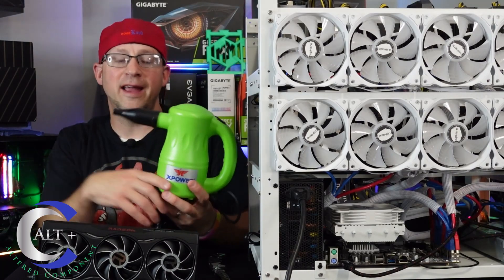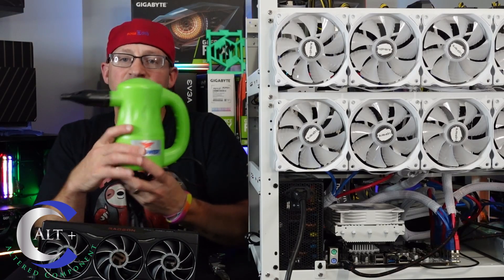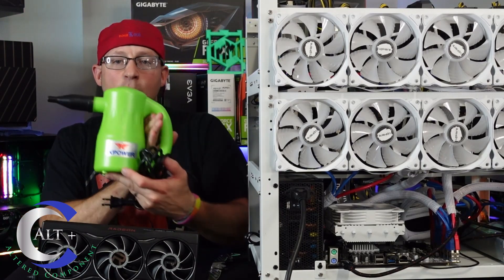This is the XPower A2 compact air duster. These run about 50 bucks on Amazon — I'll put a link in the description. They push out a ton of air, they're really portable, and they run on 120-volt electric. These things are amazing — get one of these.